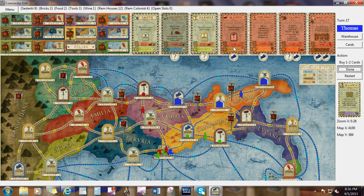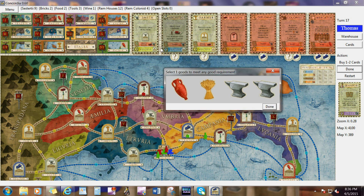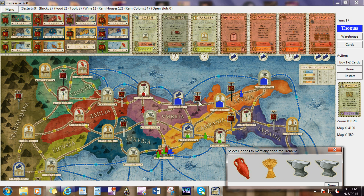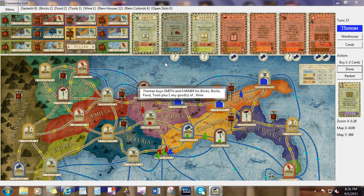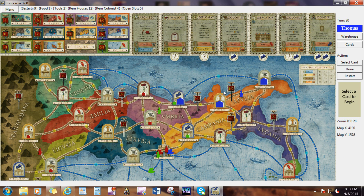I selected two cards and I'll hit done. I've got to get something else. I'm in cloth. Yeah, I'll help the wine. Both computer players have built again.